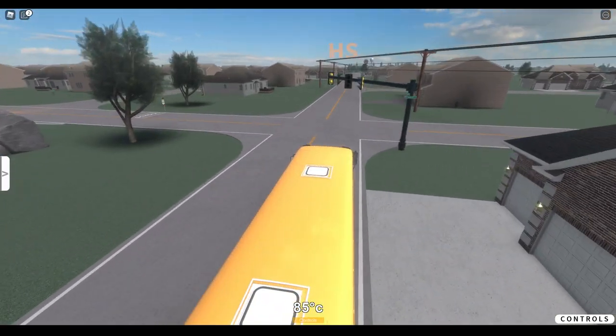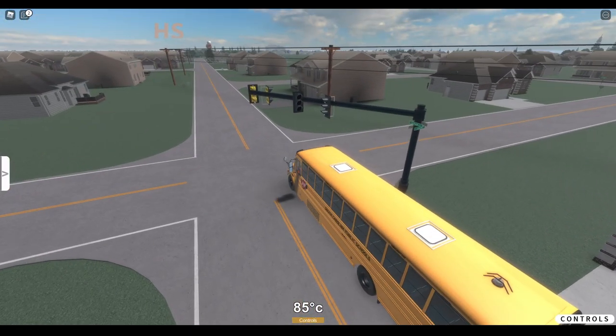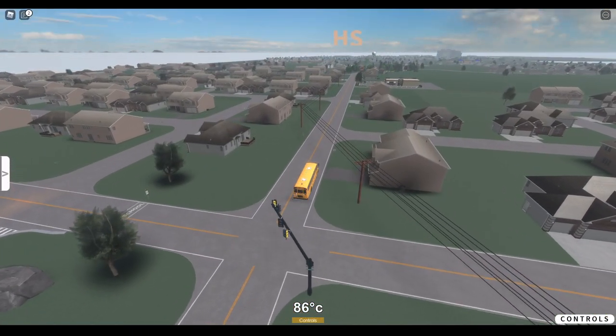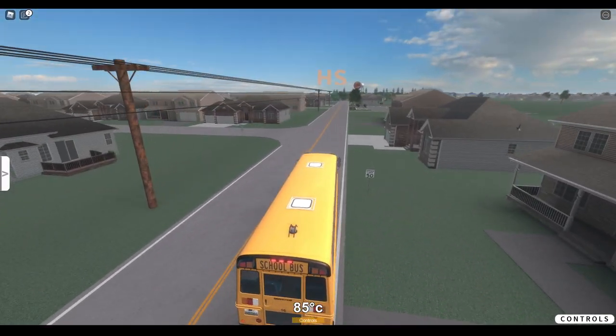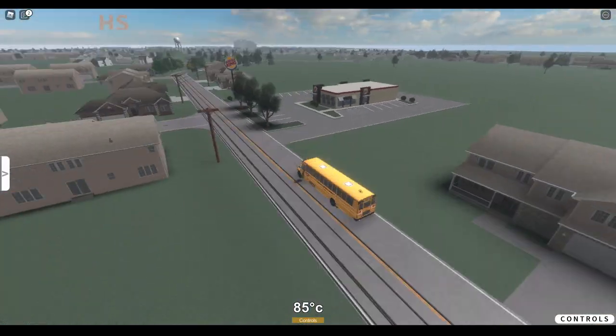Looks like we have a Burger King down there. I don't know if the stoplight works — it appears it doesn't. You guys will probably need to fix that as well. Off in the distance it looks like a city area and some terrain. Wow, I didn't know it was this big. A lot of neighborhoods.